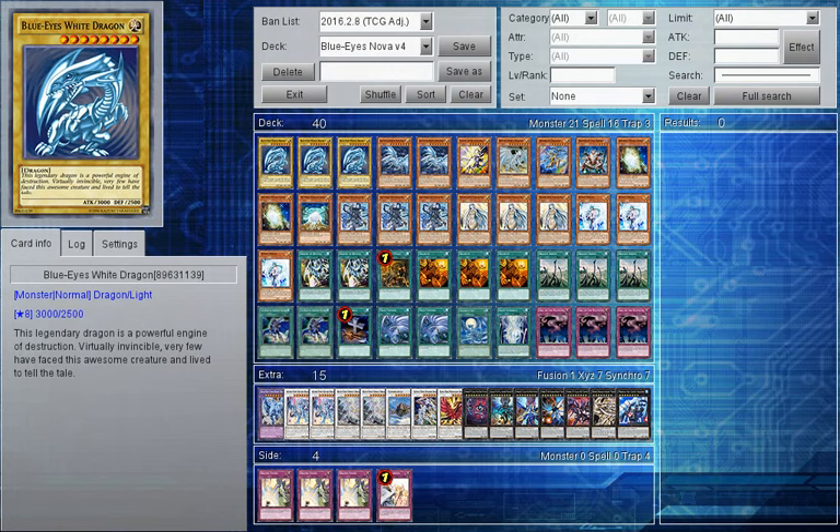Hello Eika fans, WadaRantz here, and welcome to an updated deck profile with Blue Eyes. Since the new support release of Felgrand support and the new Ancient White Stone, I thought I'd update the deck since I have got it to a state where I really enjoy it. This is more of a control build over OTK builds, which you would commonly see, as Blue Eyes is more of an OTK deck, but I prefer control - it's my playstyle, so I've built it to do that.